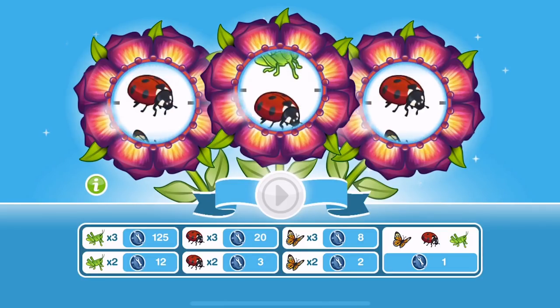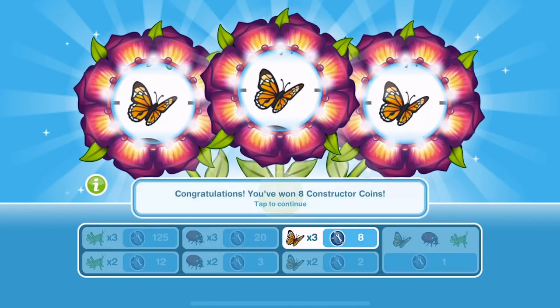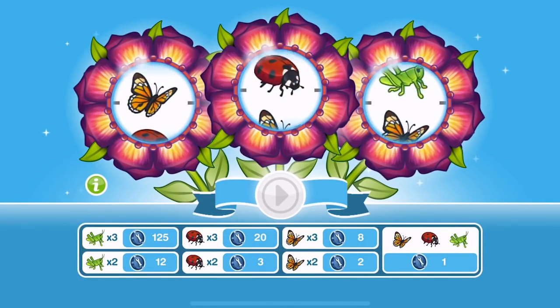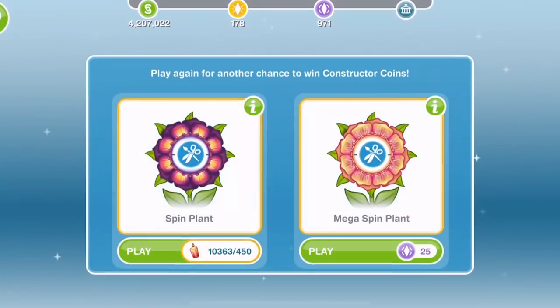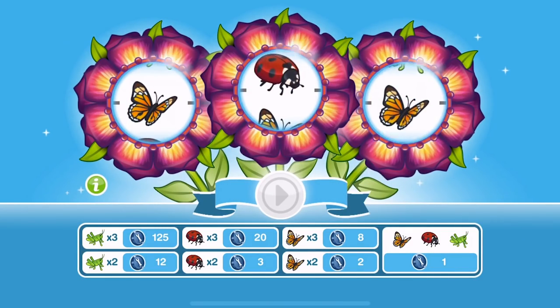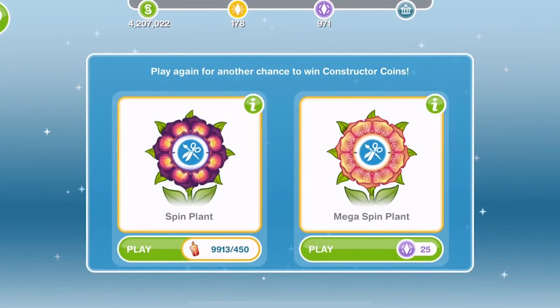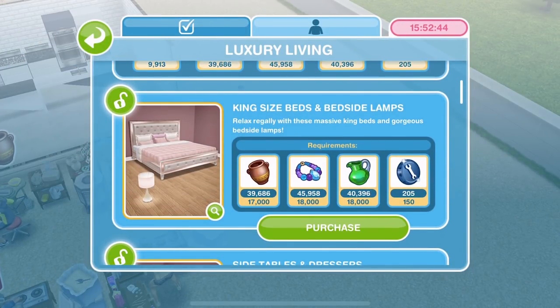How many have we got? I'll just do this spin and then we'll go and see. Oh, are we going to get three? Eight — nice! I've had the three ladybirds once in this event and the three butterflies a few times, but other than that it's really been threes, twos, ones. Let's have a little look at how many we've got. Yeah, we can unlock the king size beds and bedside lamps — should we do that now? Let's buy those.